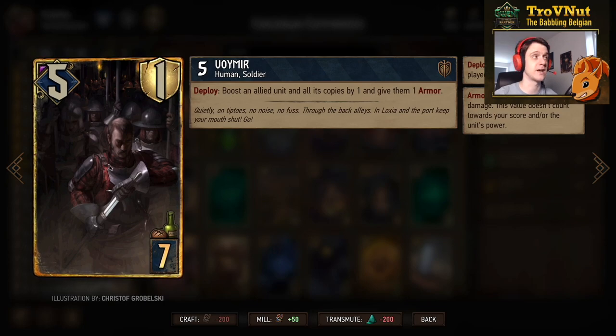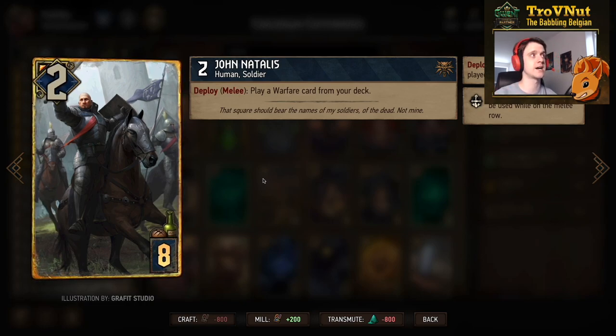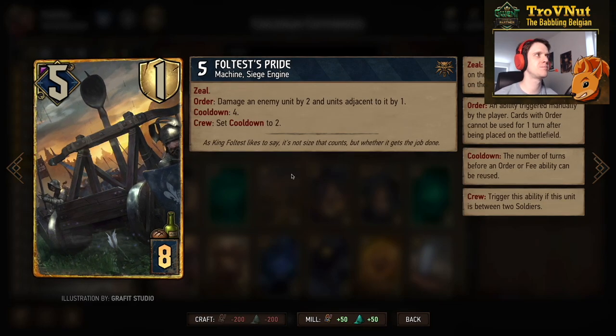John Natalis is two power and basically a tutor for any warfare card from your deck. We'll usually pull either Reinforcements or Amphibious Assault with this card. You need to put him on the melee row, and he also counts as a soldier for your soldier pockets — so he helps with crew abilities. Keep that in mind.